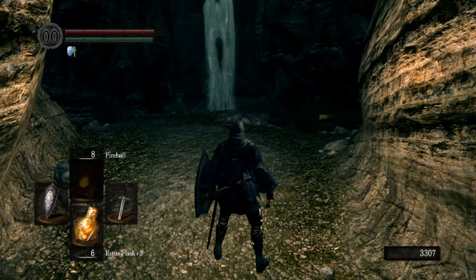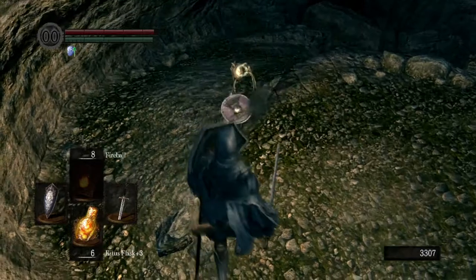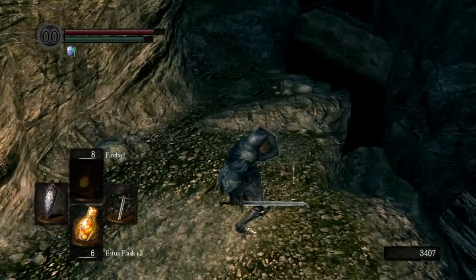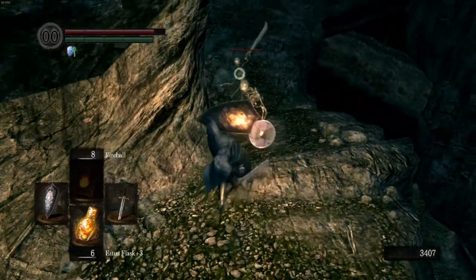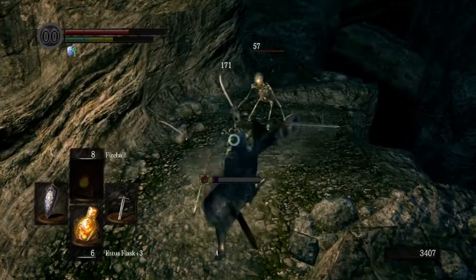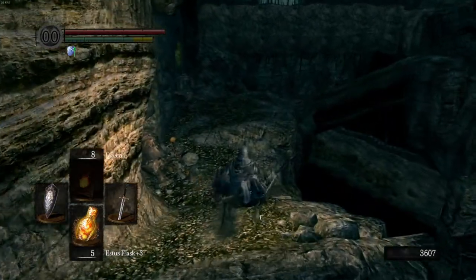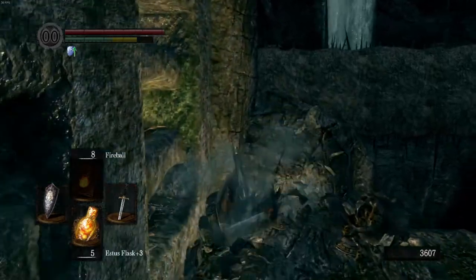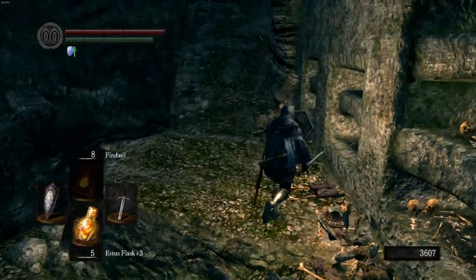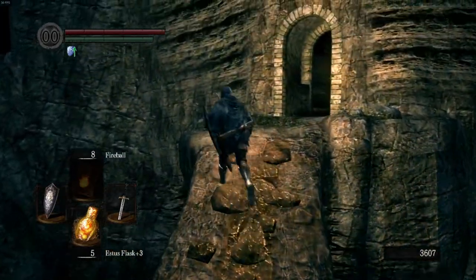Once you hit that switch, you can go into deeper levels of the Catacombs. This is when things are going to start getting a little dicey — obviously, there's more skeletons, but they're not the biggest issue. It's everything else in this godforsaken place that's the issue. There's a fog door there which we cannot access yet because that path is full of spikes and we will immediately die. So we've got to go a little bit deeper before we can actually solve that.